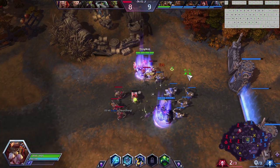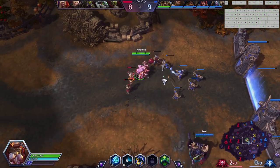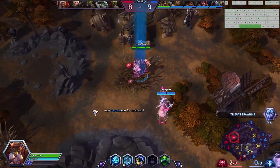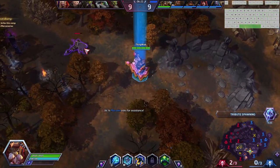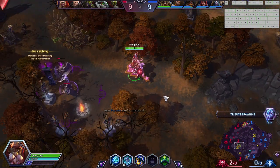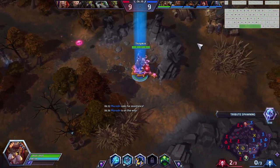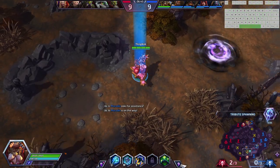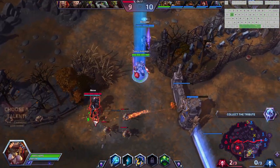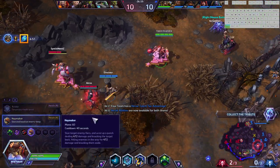We like getting to mid game — especially level 10 is going to be a huge power spike for us, regardless of your build. In this particular game, I think I'm going to go Haymaker just because I like it way better as an ult, but Avatar is also very strong. We are approaching level 10 and on track to reach it before the enemy team. I love Haymaker — that's what I think I'm going to pick up.